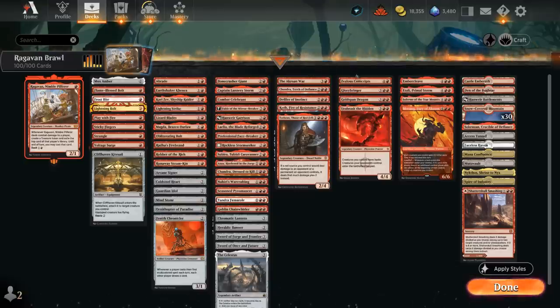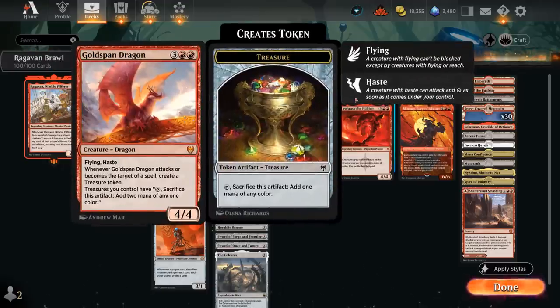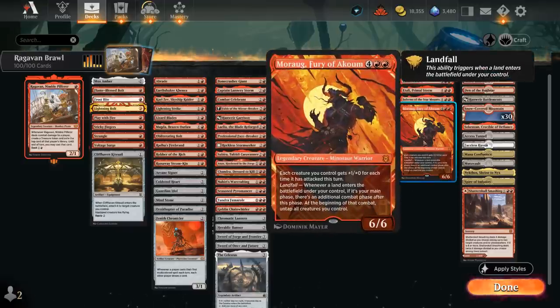At 5-mana we have Zealous Conscripts, which can steal an opposing permanent including a planeswalker and ultimate it on the spot, or just steal a creature to attack with right away. Glory Bringer can exert to deal 4 damage to a non-dragon creature immediately. Goldspan Dragon is great with all the treasure synergies, making extra mana. And Obrask the Hidden gives our entire team haste while tapping down opposing creatures.